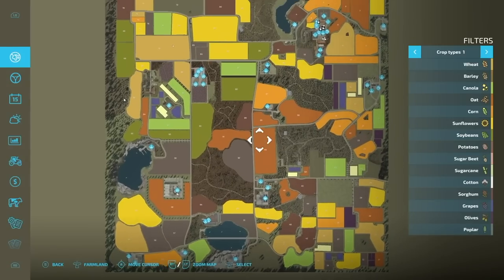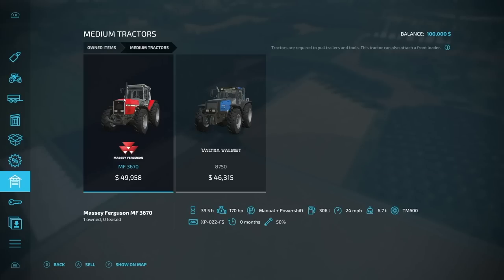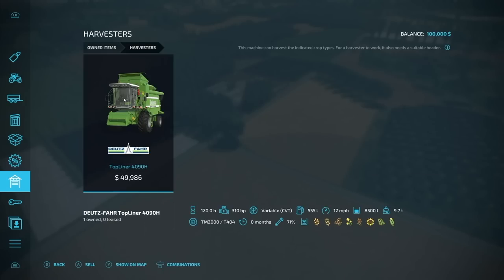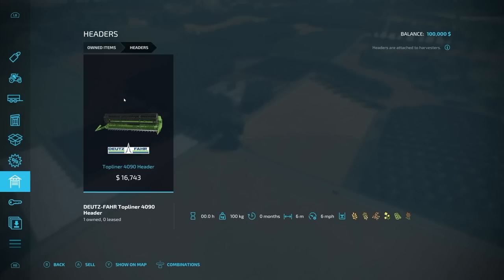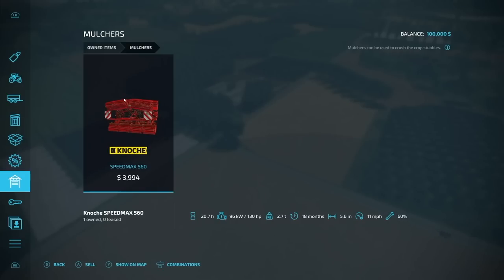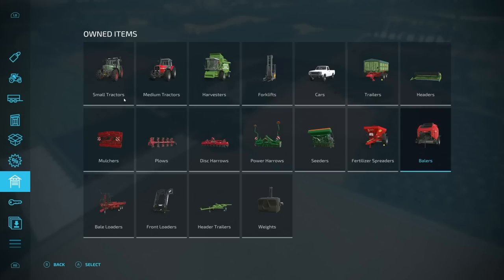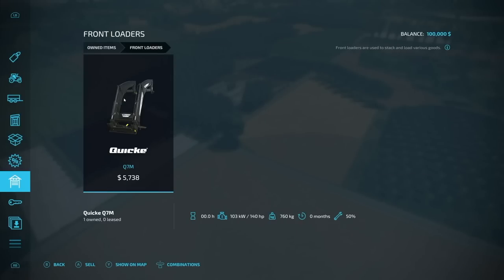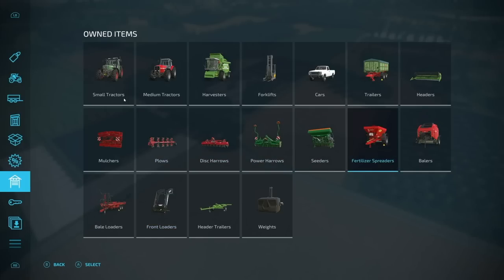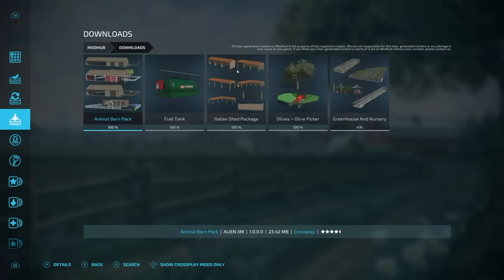We've got all kinds of stuff on here - production chains, plenty of sell points, you can see the blue dots, there's a lot going on. Looking at owned items, we have a Fendt Favorit 515, a Massey Ferguson 3670, a voucher, Deutz-Fahr Top Liner combine, Lizard pickup truck, a road trailer, header for the combine harvester, Motion SpeedMax mulcher, plow, disc harrow, power harrow, seeder which hooks up to the power harrow, fertilizer spreader, round baler, round baler collector, front loader, header trailer, and more. The only thing I don't see are tools for the front loader. Just a quick heads up - you are going to have to download some mods for this map.